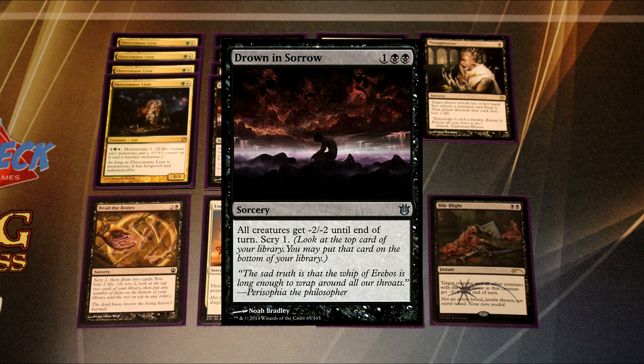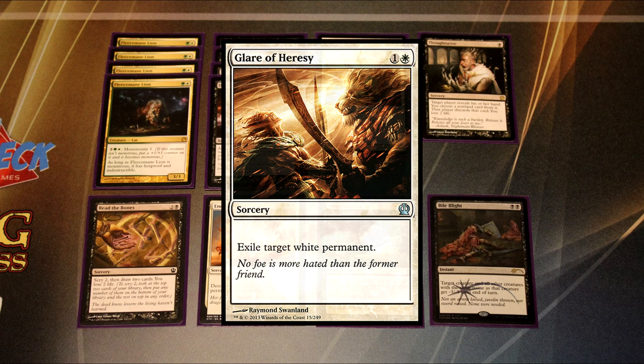Drown in Sorrow is for the hyper-aggressive decks. You want enough committed ways to board-wipe them consistently, because those decks can get out of hand very quickly — especially decks playing Goblin Rabblemaster that can just elongate the board state with a bunch of 1/1 tokens. You want Drown in Sorrow to be able to deal with that.